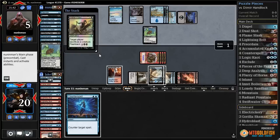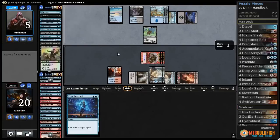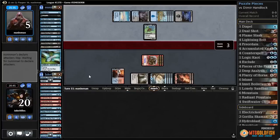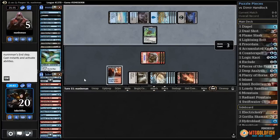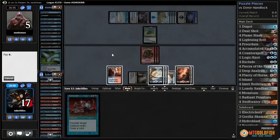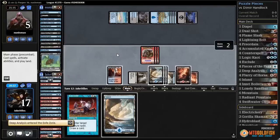Chainer's Edict — I can let one resolve and save my Counterspell for something scarier. And they finally gave me the Muldrifter — thank you. Now they have to chump block, and if I draw removal they lose. Flameslash. That's game.